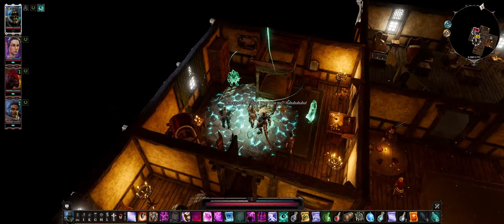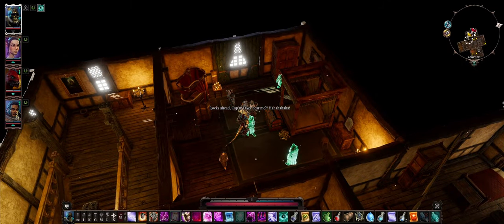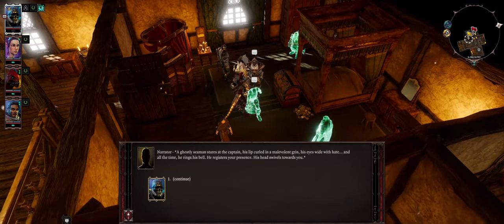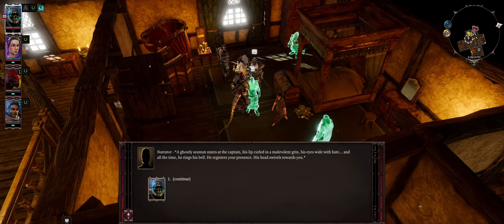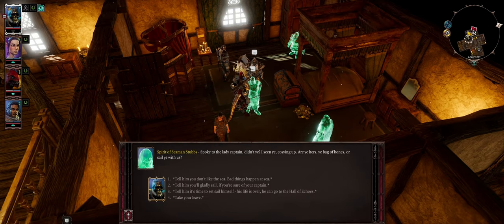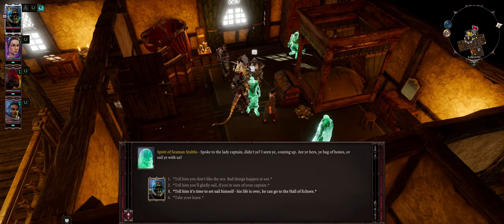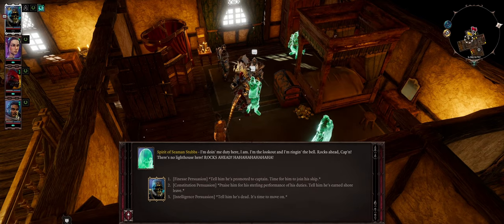A ghostly seaman stares at the captain — his lip curled in a malevolent grin, his eyes wide with hate — and all the time he rings his bell. He's the one doing it. He registers my presence: 'You spoke to the lady captain, didn't you? Are you hers, or are you with us?' I tell him it's time to set sail — his life is over and he can go to the Hall of Echoes.